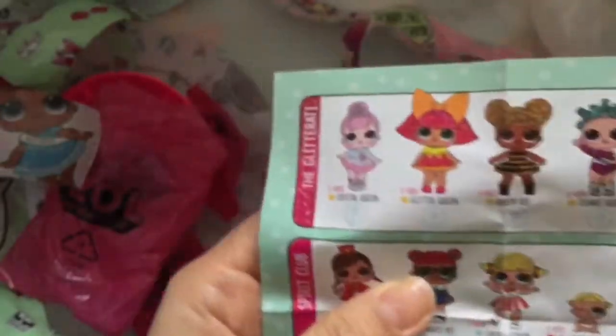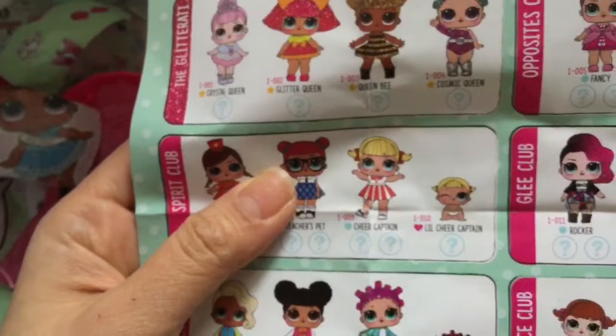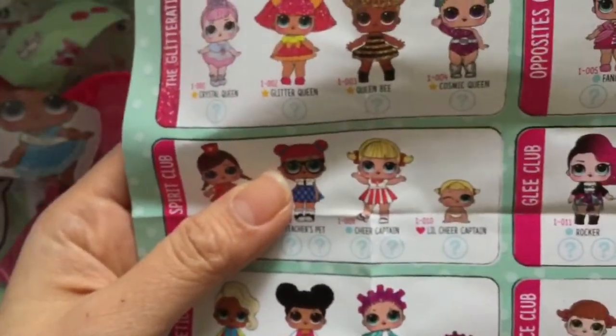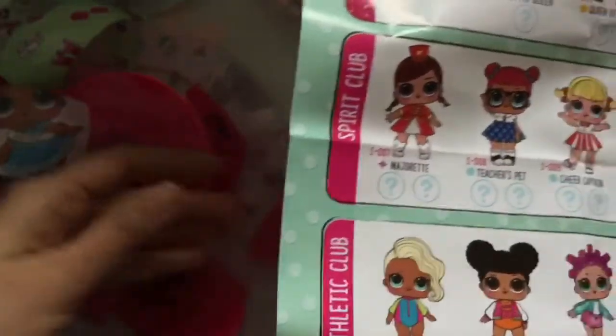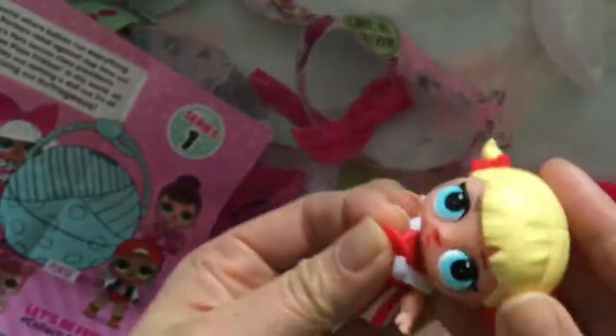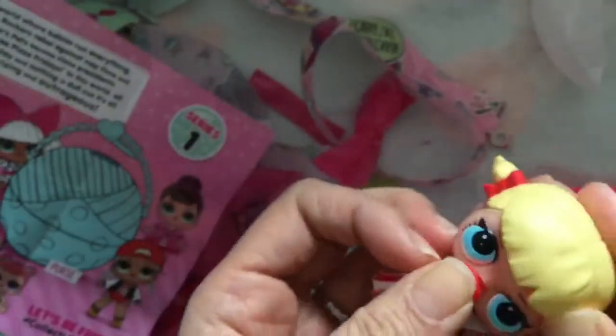Okay, so let's look at what her name is. I'll dress her while we look at what her name is. She is Cheer Captain. I was hoping to get her sister, but this is Cheer Captain. She comes with a little pacifier — a little red pacifier — just like Royal Highness comes with a pacifier. Now we need a shoe. So let's put her pacifier in. Where's her other shoe? And we dress her.